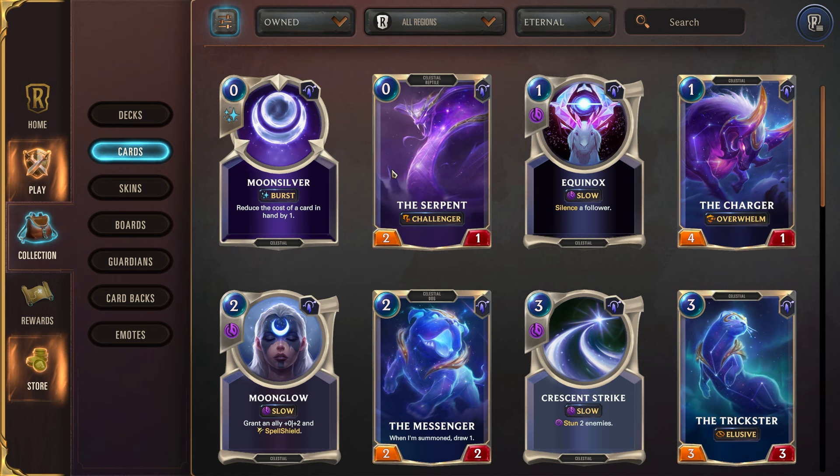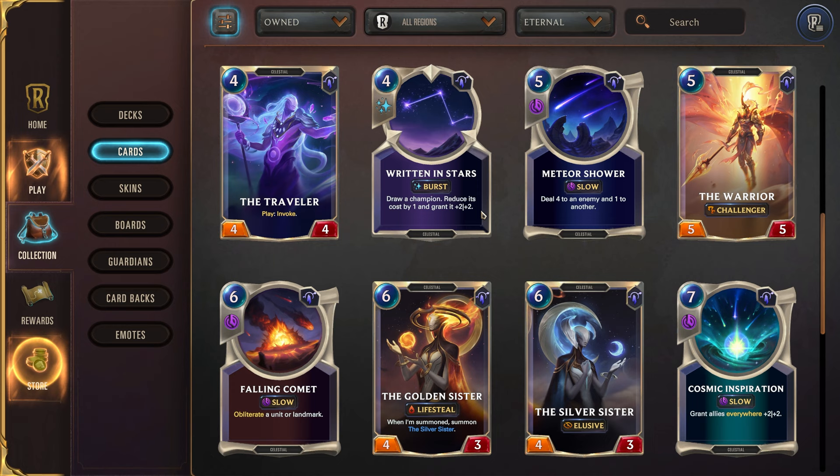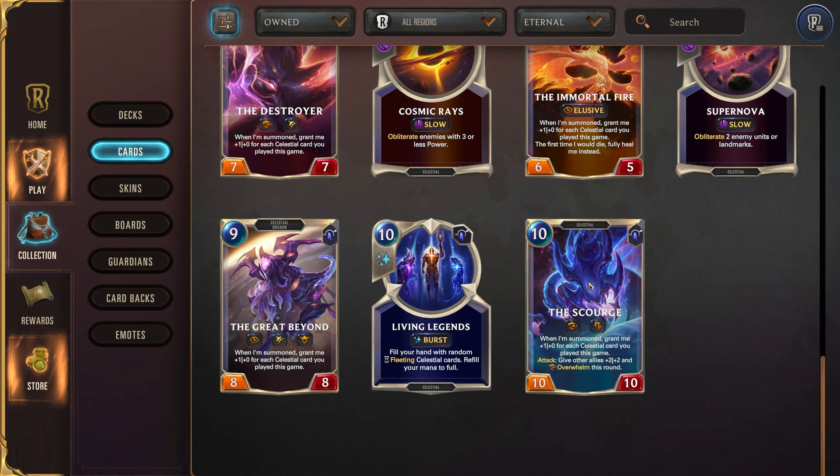Written in the Stars: draw a champion, reduce its cost by 1, and grant it +2/+2. Having some extra champion draw is very good, especially because you're likely going to have many different champions in your deck. The Traveler has play: invoke, so sometimes it can be nice to have one of your created cards make more created cards. The Scourge is very powerful, really helping you end the game — it has Overwhelm, and on attack gives allies +2/+2 and Overwhelm this round, so when you invoke with Aurelion Sol, if you see this, this is normally the selection you want. And then there's also Living Legend: fill your hand with random fleeting celestial cards and refill your mana to full. Don't be baited into thinking this is always the best card — if your hand is already pretty full, this actually won't necessarily generate too many cards for you.